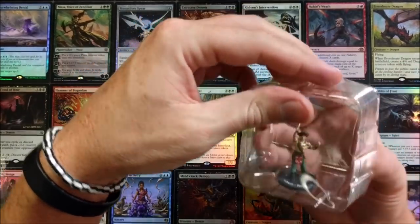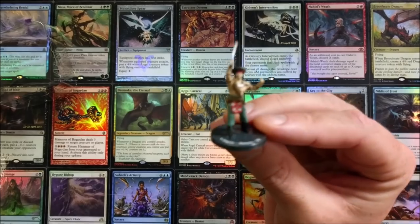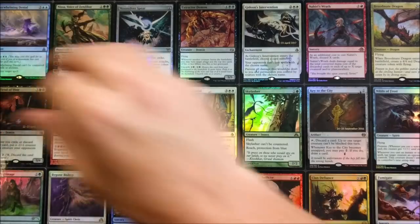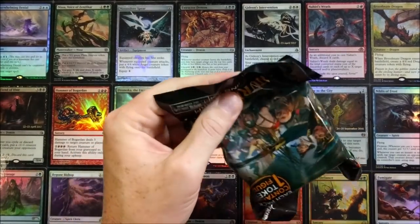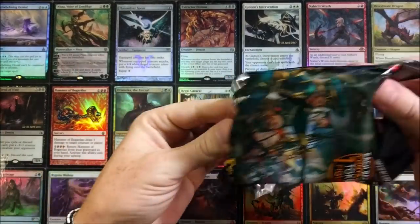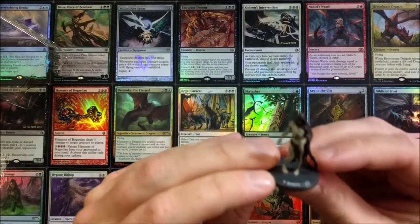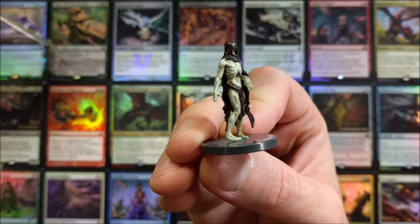Oh, another pirate - so we got two of the same. That's kind of a bummer. We only get so many in here. The demon would be cool too. Alright, we got the ghoul here - or the zombie, I'm sorry. We got the zombie - that looks pretty sweet though.